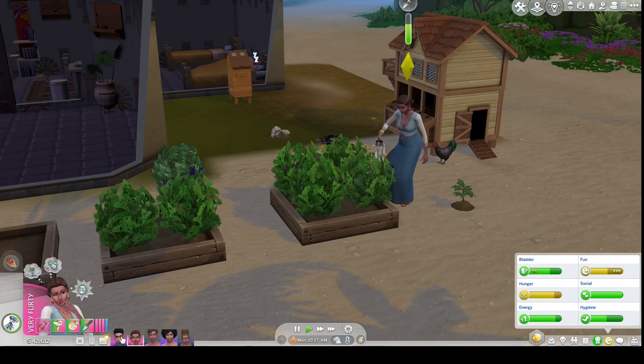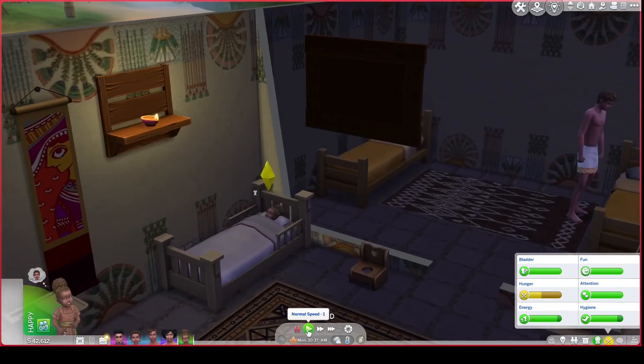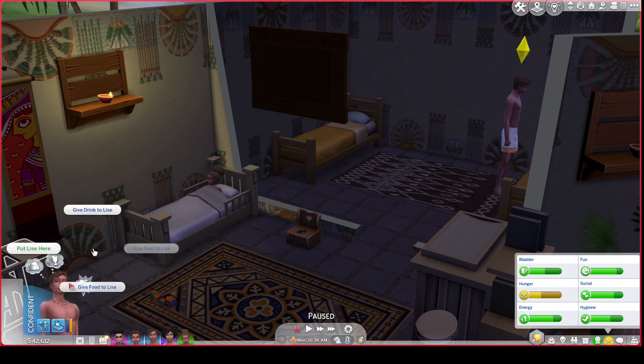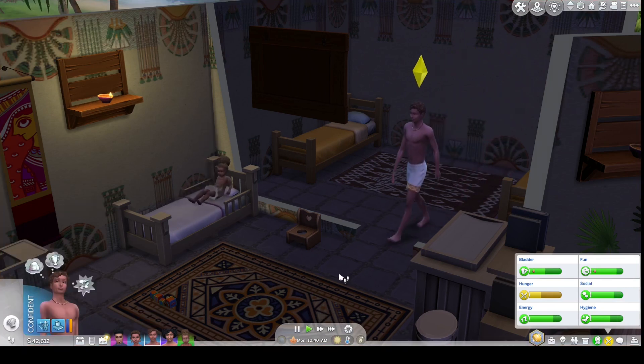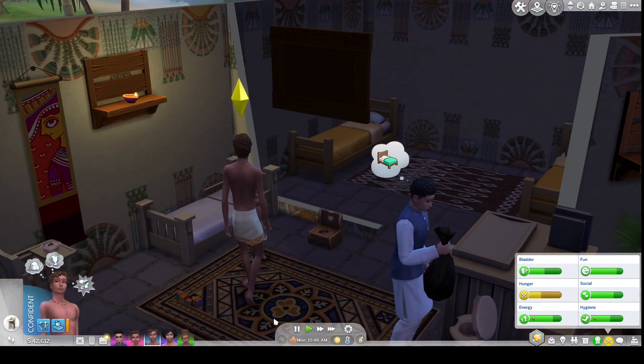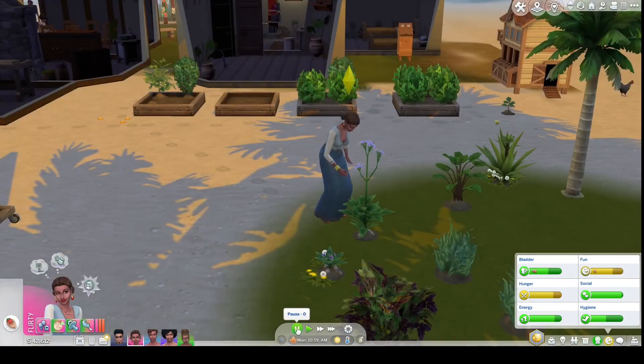Baby Lease is getting hungry. Lint and baby Lease have a system — Lint seems to be the one who has been feeding baby Lease and he's been taking his big brother job very seriously. He's going to put baby Lease in the fancy new eating chair and then see to his own needs.